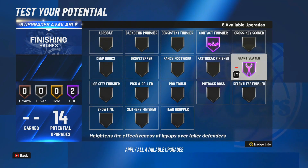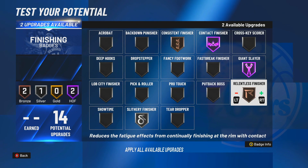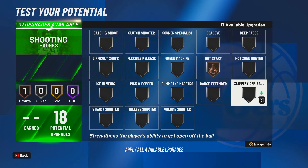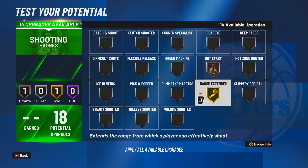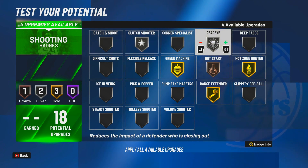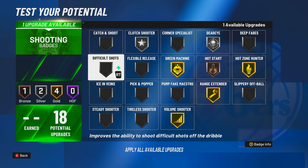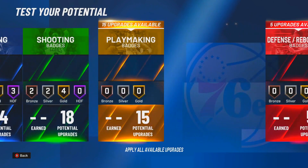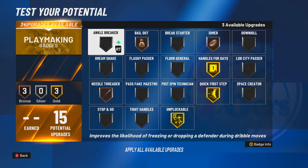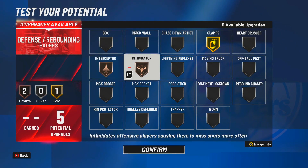For the finishing, go Contact Finish Hall of Fame, Giant Slayer Hall of Fame. I go Relentless — go Consistent Bronze, Slithery Silver. Or go Relentless Bronze, go Slithery Hall of Fame. For the shooting, Hot Start Bronze, Ranger — I tried to make it Hall of Fame, apparently I can't. I think it's like a glitch or something because it says I can make it Hall of Fame but they're not allowing me. For the defense, just go Clamps, Intimidate or Interceptor — pretty simple.